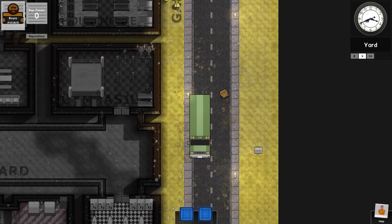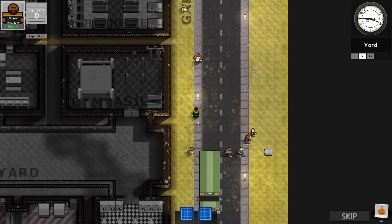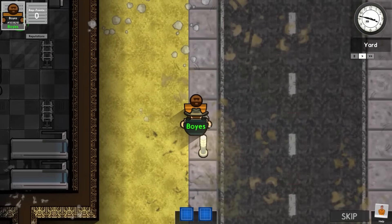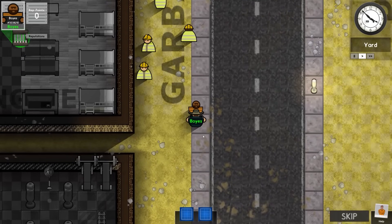This is a series where we attempt to break out of facilities not made by me. This is the Jungle Walls prison — I'll put links in the description as always. I've been tasked with a bit of a challenge here. This is Prisoner Boys, prison number 5038210.